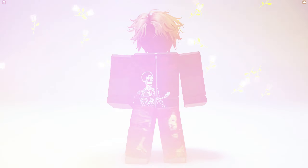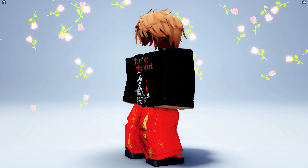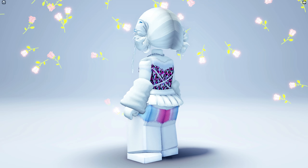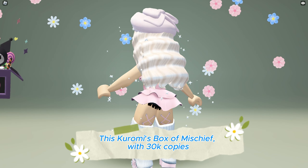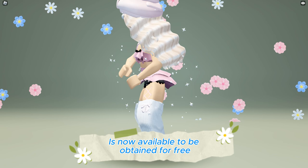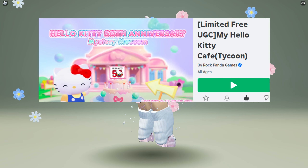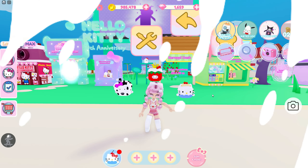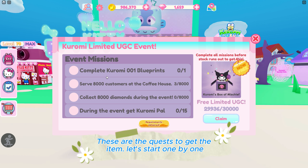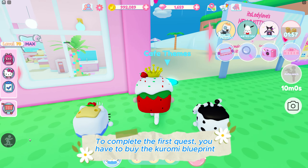This Kuromi's Box of Mischief with 30,000 copies is now available to be obtained for free at the My Hello Kitty Cafe game — game link in the description below. Click the free UGC icon. These are the quests to get the item. To complete the first quest, you have to buy the Kuromi blueprint.